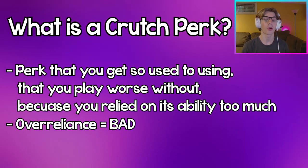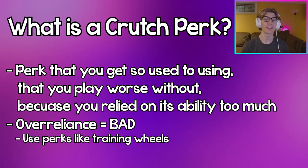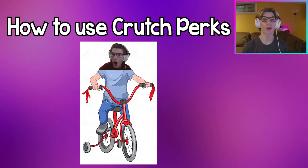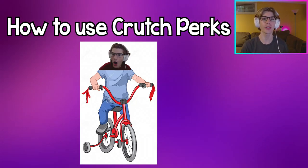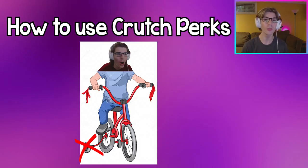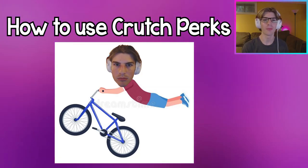The best way to actually use these crutch perks is to use them exactly like training wheels. When learning how to ride a bike, you first put on those training wheels and learn how to actually ride with them. But once you get really good at riding with the training wheels, you then have to eventually take them off and relearn how to ride with two wheels, and then you're off to your max potential of freely riding a bike.